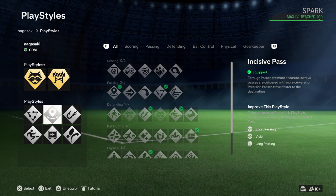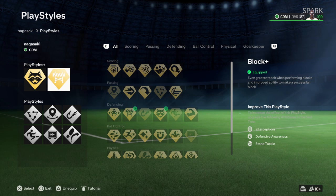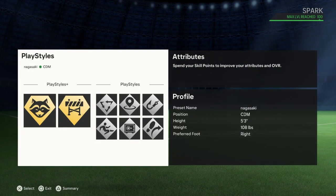I added incisive pass for short passing, vision, and long passing. I also added anticipate for defensive awareness, stand tackle, and interceptions — because she's a CDM, she's literally a defensive mid who helps the defense from the middle. Those are the stats, so now I'm going to read the build.